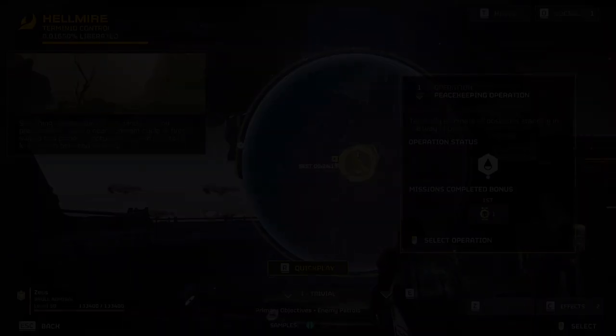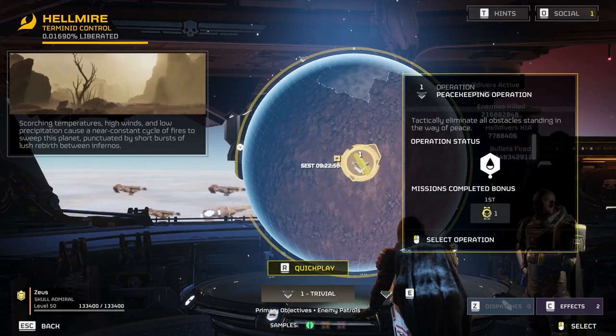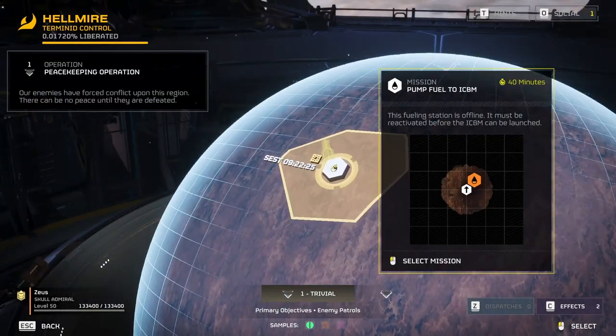Second step: the difficulty. Just pick any difficulty from 1 to 5 — difficulty 1 is the most efficient.